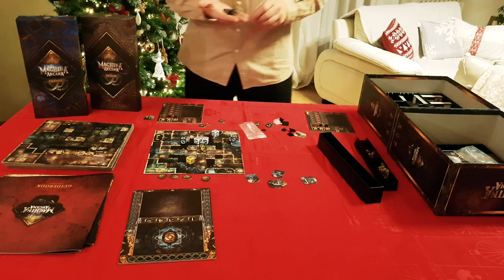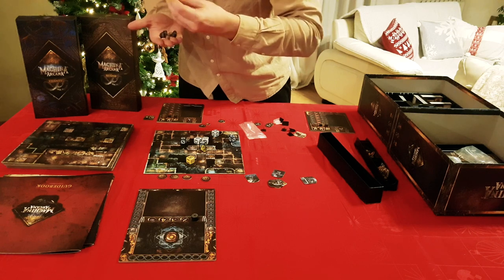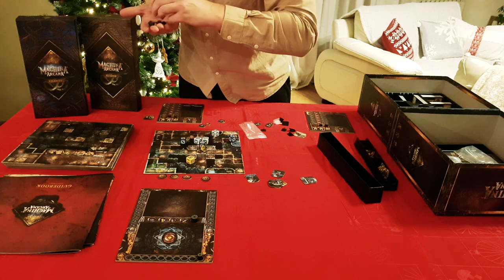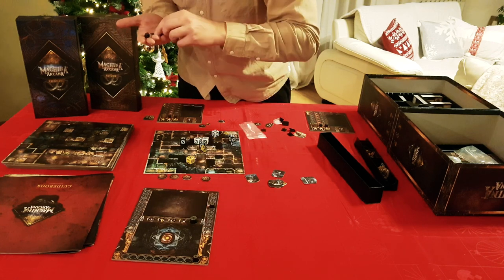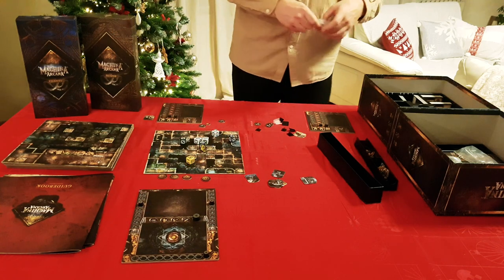For the second explorer: stamina, health, and essence. For the chapter board, set up the threat and the ratings. And we don't need any more tokens.